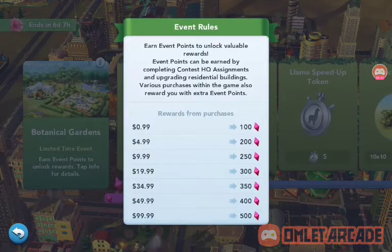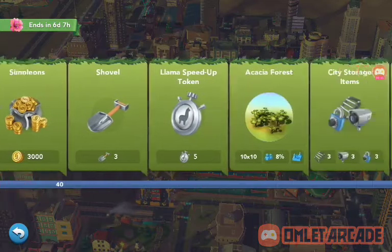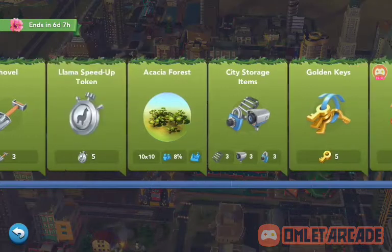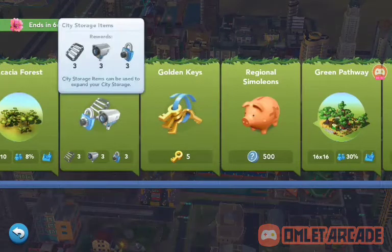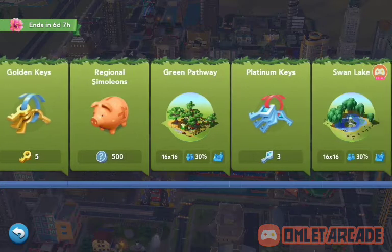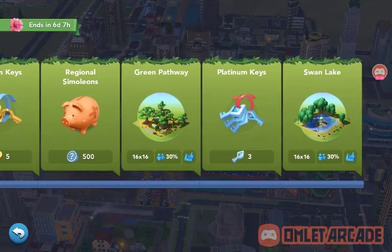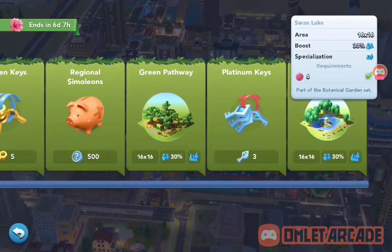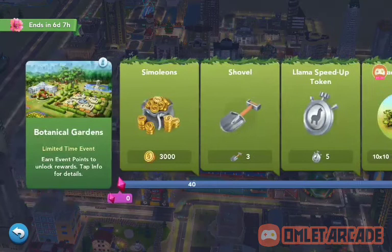These are the points you get for purchases. The rewards include: 3,000 simoleons as the first reward, 3 shovels, 5 llama speedup tokens, an acacia forest, city storage items, 5 golden keys, 500 regional simoleons of your choosing for whatever region, the green pathway, free platinum keys, and Swan Lake.